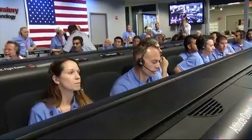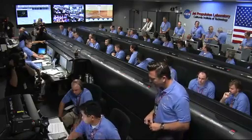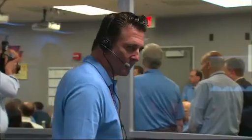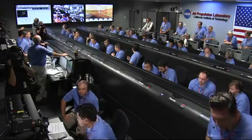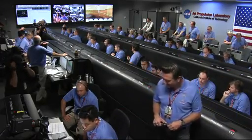We're down to 86 meters per second at an altitude of 4 kilometers and descending. We have lost tones from Earth at this time. This is expected. We are continuing on Odyssey telemetry. Ground solution equals minus 10.8 meters. Vertical velocity of minus 82.8 meters per second. We are priming, powered descent logic start enabled. Standing by for backshell separation. Signal to Odyssey is still strong.